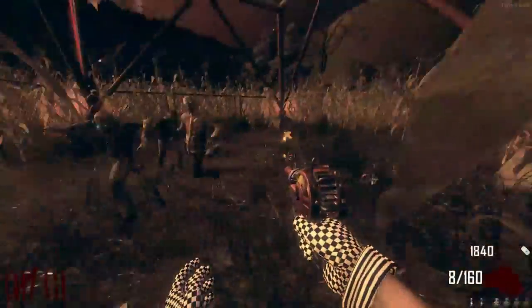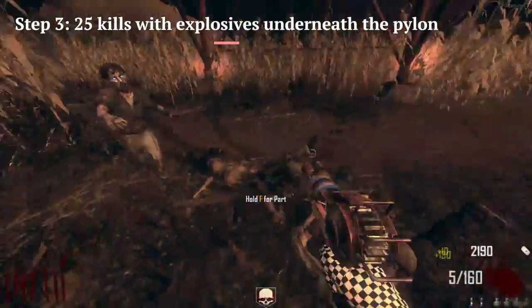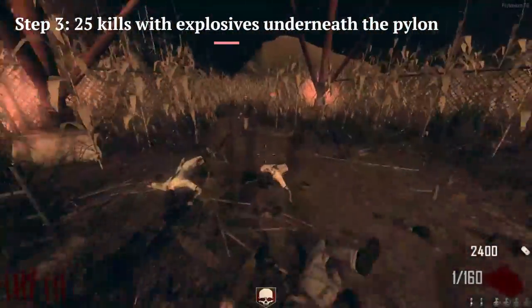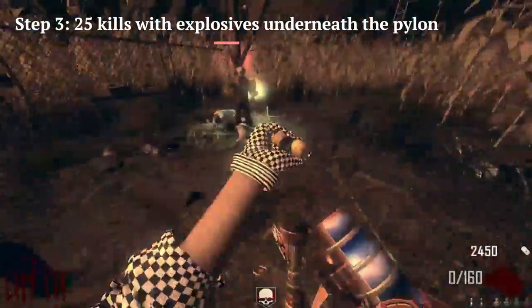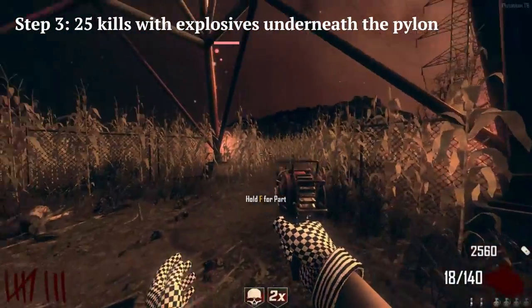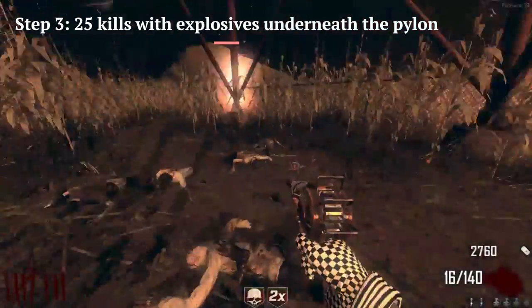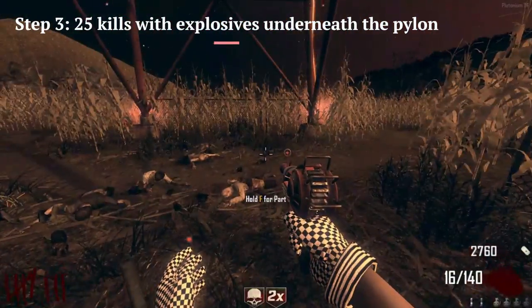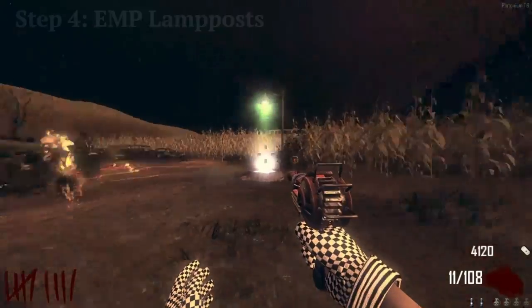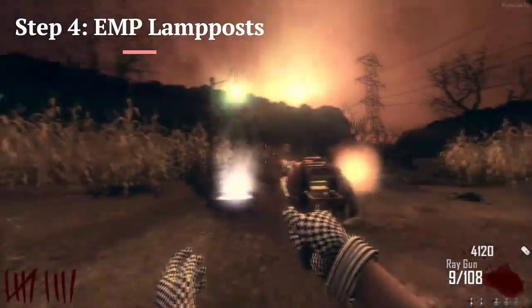Once the Jet Gun is broken, Richtofen should give you another quote if you're Samuel. If you're not playing as Samuel, all you've got to do is get 20 kills under this pylon for step three — with your explosive weapon, whether it's the Ray Gun, RPG, or even monkey bombs if you haven't gotten the EMPs yet. You'll know when the 20 kills are up because the street lamps around the map are going to glow green and start shooting all over the place — almost like they're surging with power. There's going to be a little surge of electricity going on.